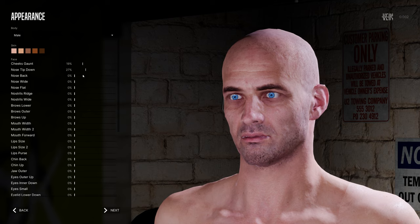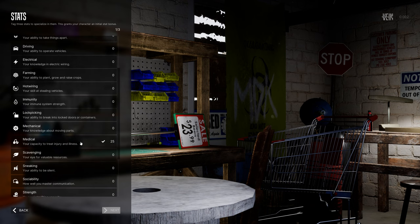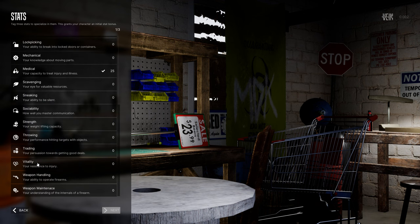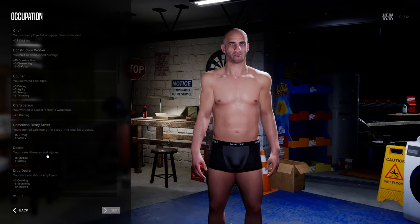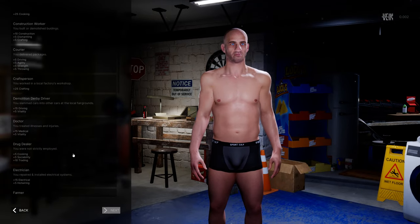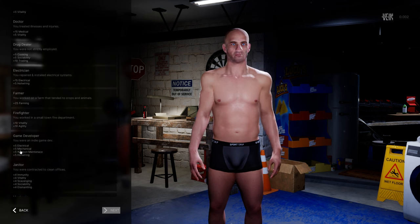We've got a pretty deep character customization here with all the usual tools. We have three starting stats to choose from - let's go agility, medical, and vitality resistance to injury, because I'm going to be bitten as soon as I dive in. We can also choose an occupation: drug dealer, farmer, firefighter, game developer, electrician, mechanic, weapon maintenance. Let's go with game developer.